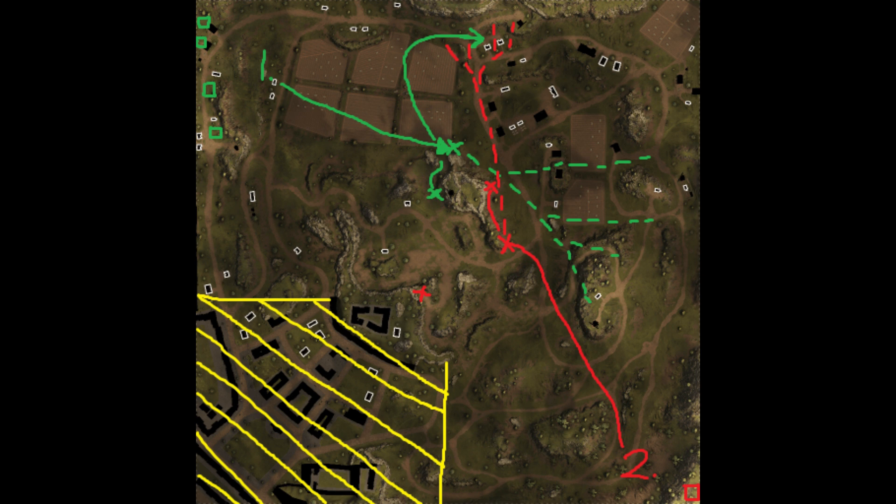Looking at the number two spawn — the one I don't have gameplay of — it's pretty much a mirror opposite of the other spawn. There's another little corner there; you see the line going from the spawn to the first X on the red side, and the dotted lines show where you're going to get vision spread out across the map. You're going to spot tanks crossing up on the north and anybody trying to set up near the windmill.